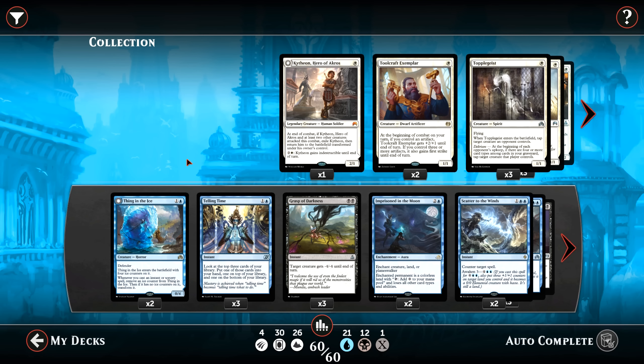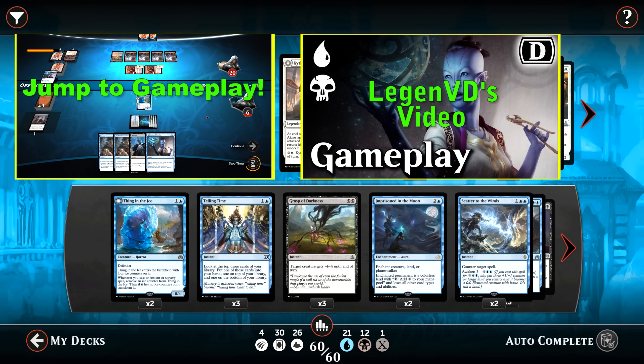Hello ladies and gentlemen, Teveron here and welcome to another episode of Friday Night Magic. This week we are going to be borrowing most of a deck list from LegendVD. This is a deck he ran on his channel a few weeks back, which is Blue Black Drago Control. The list is almost card for card what he was running.